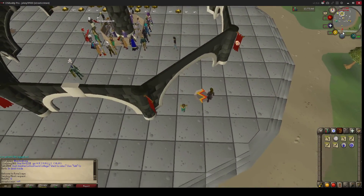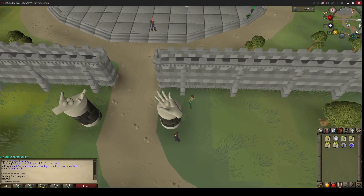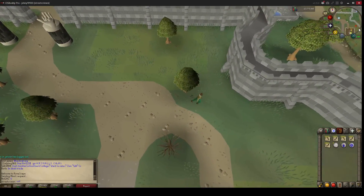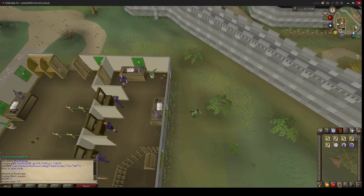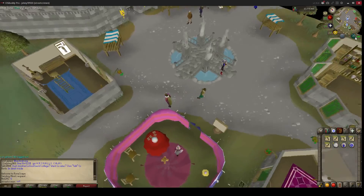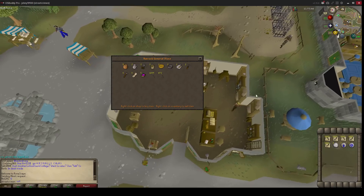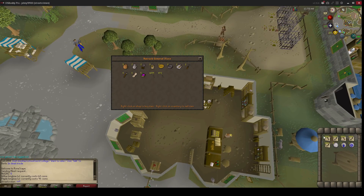Now we go to the general shop. The longbows are already in the shop, so I should go and sell my shortbows there, otherwise I'm going to need to hop or teleport.